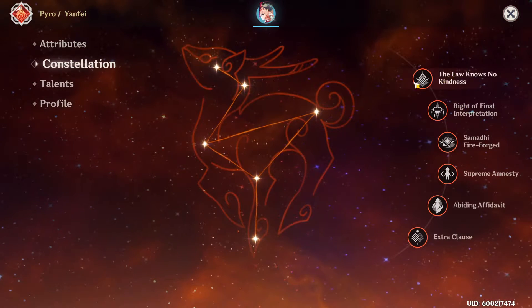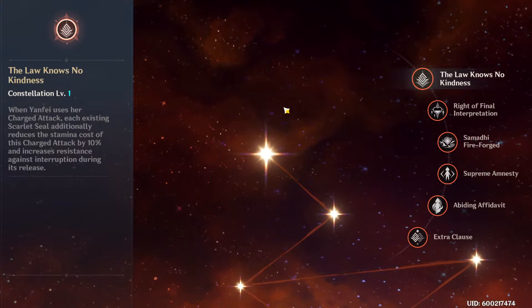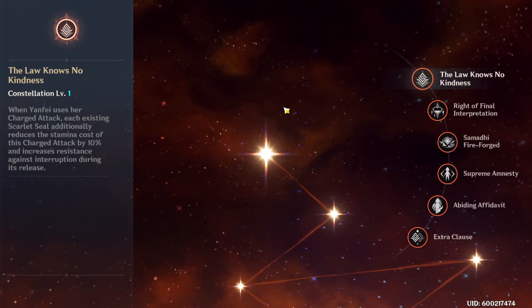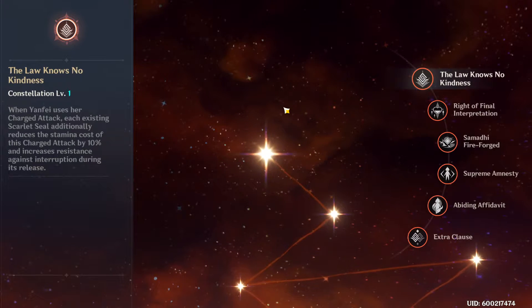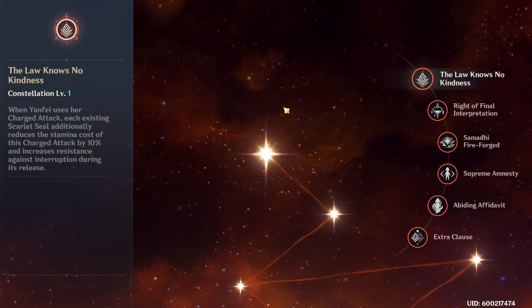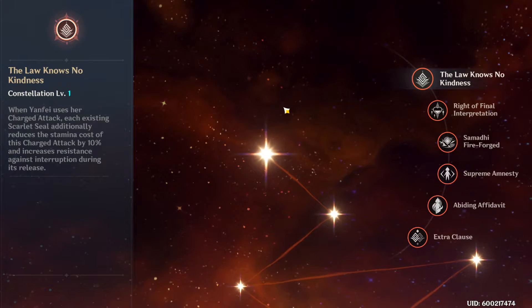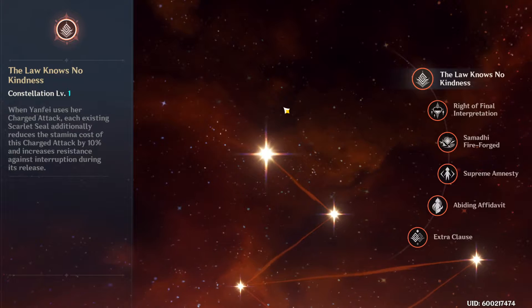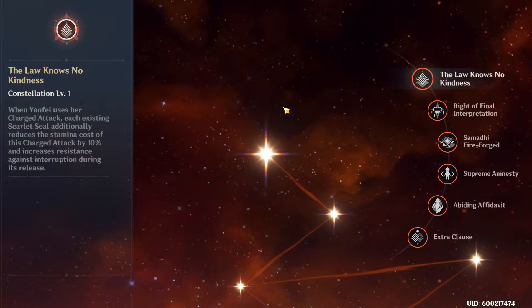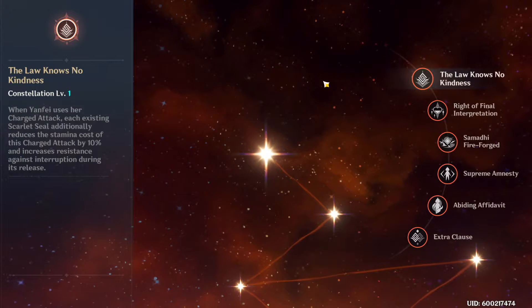Moving on to her constellations — nothing too crazy. Her first constellation makes each Scarlet Seal reduce the stamina cost of a charge attack by an extra 10%, and she gains increased resistance to Interruption while charge attacking. So the more Scarlet Seals you have, the less your charge attack costs in stamina and the more interruption resistance you have. It can be valuable if you're bracing for impact.